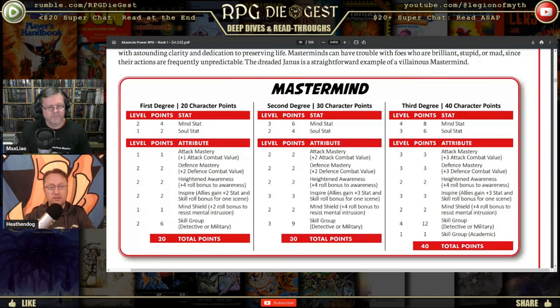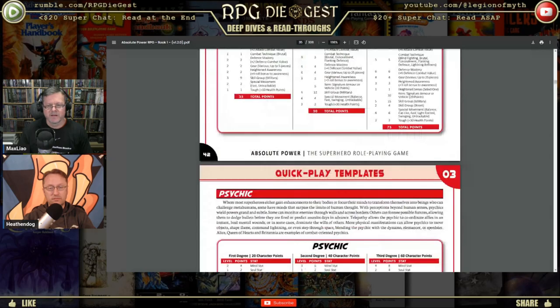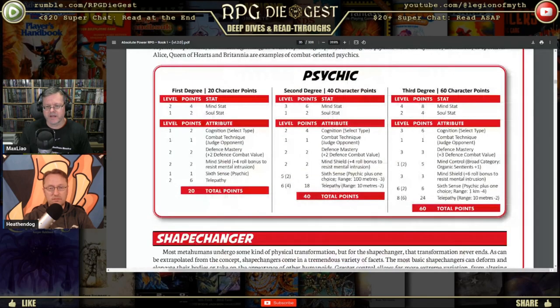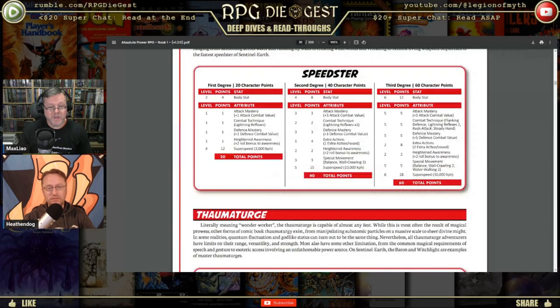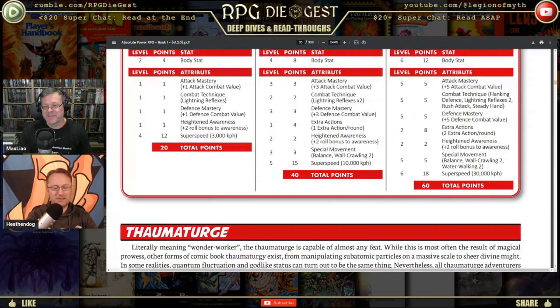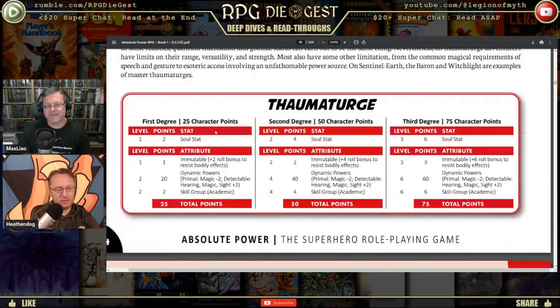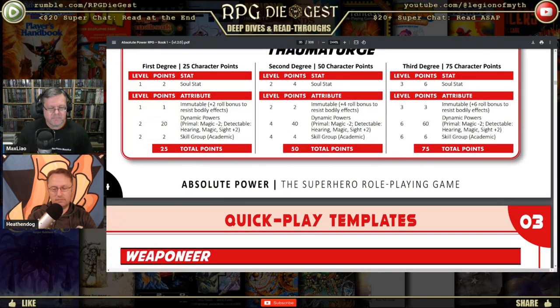We also have Powerhouse, Prowler, Psychic — psychics do get some powers. Shape Changers, Speedsters — look at that: 10,000 kilometers per hour, 30,000 for the big one. That's still not quite escape velocity if I remember correctly. Thaumaturge, and Dynamic Powers — I get it, they have to exist. In Champions they explain it like the Green Lantern's ring — you can't just have a power for that.